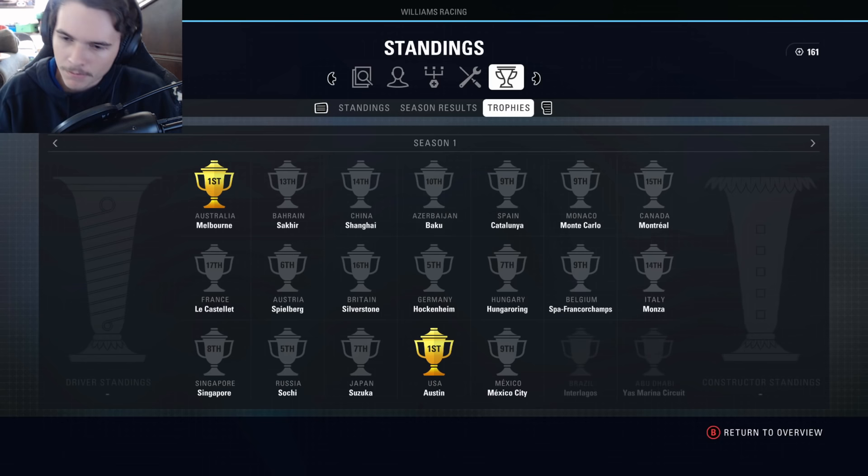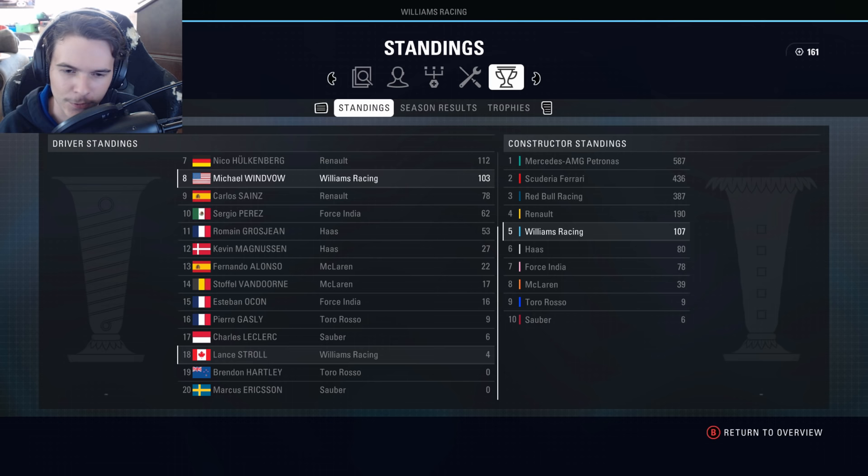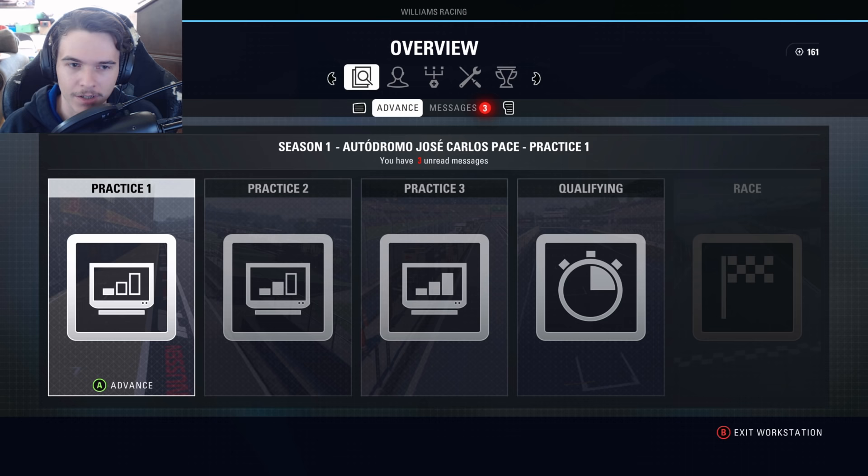Two races left — we go into Brazil. Let's give you a look at the point standings. Lewis Hamilton is looking pretty good; Bottas isn't too terribly far out of it. I guess Lewis can clinch this week, so it's going to be a Mercedes driver. Vettel and Kimi and everybody else are out of it. We're still fighting for maybe P7 in points, but likely we'll probably stay P8. All the way down to Hartley and Ericsson who still have yet to score any points with two races left.